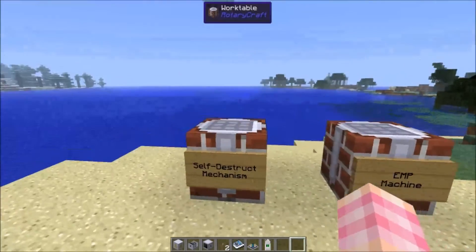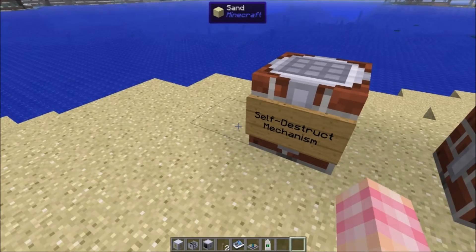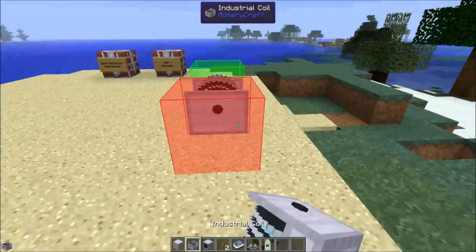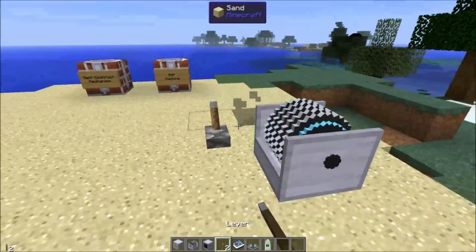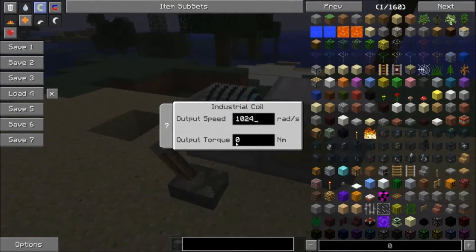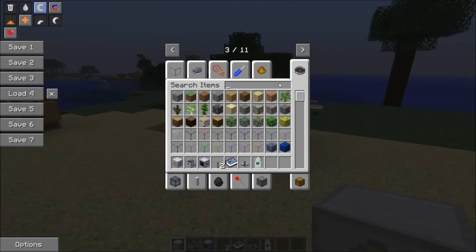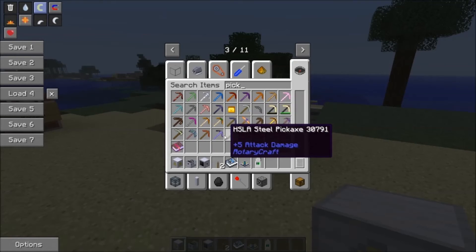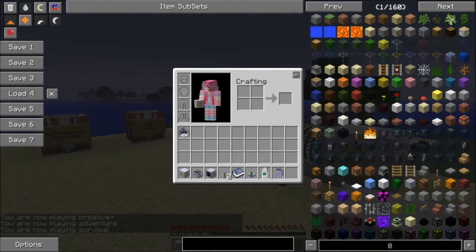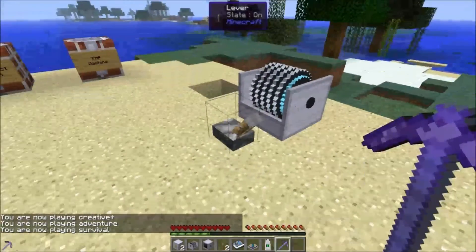But be very careful. Be very careful if you set up a self-destruct mechanism. Because once you give it power, you need to break the self-destruct mechanism before trying to pick it up. Let's just make sure that's true — we'll give it some power, grab a pickaxe, go into survival mode. Now if we turn the power off it'll explode, but if we pickaxe it we can pick it back up. So there you go — be very careful with the self-destruct mechanism.